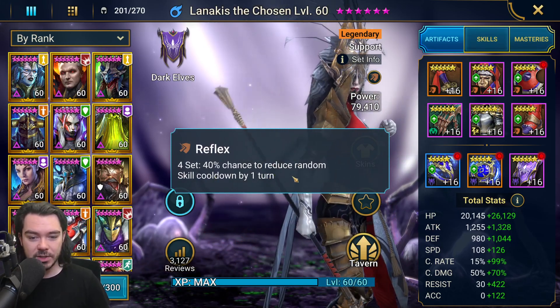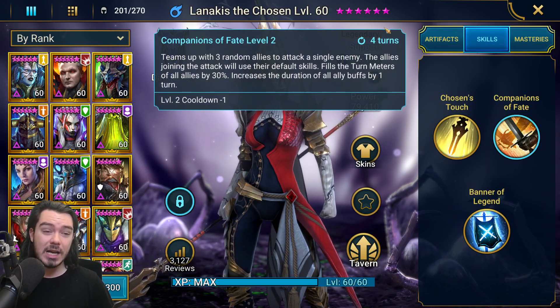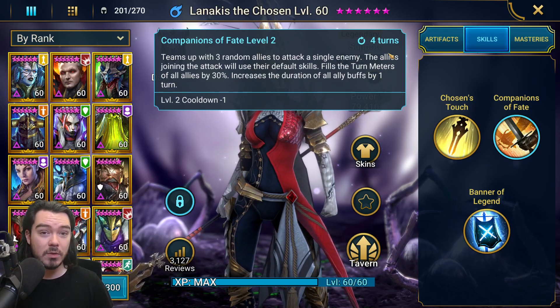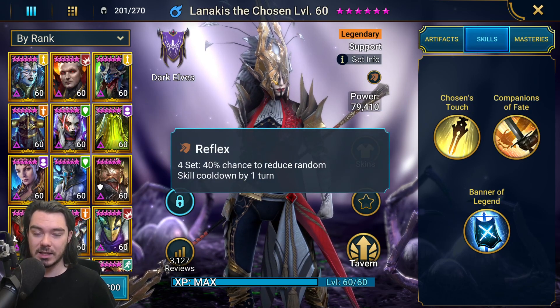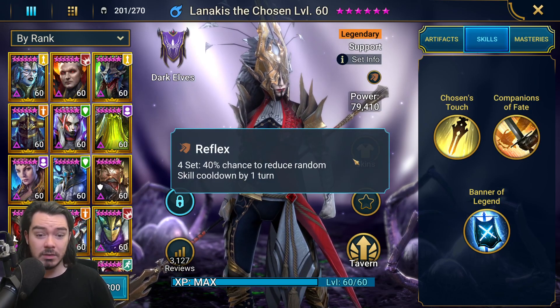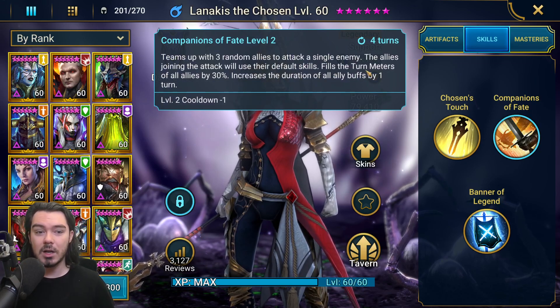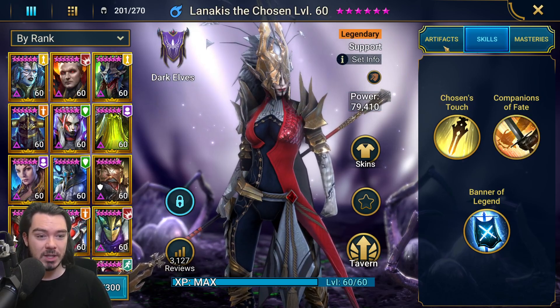The reflex set is kind of the crucial thing — 40% chance to reduce a random skill cooldown by one turn. This is very important on her because she has a big cooldown on her A2, four turns, and it's the only move we're using. Every time she gets a turn, reflex has that good chance to take it down. It adds up to a lot more A2s over the course of the fight — that's a lot more turn meter, a lot more buffs, and a lot more damage for your team in general.